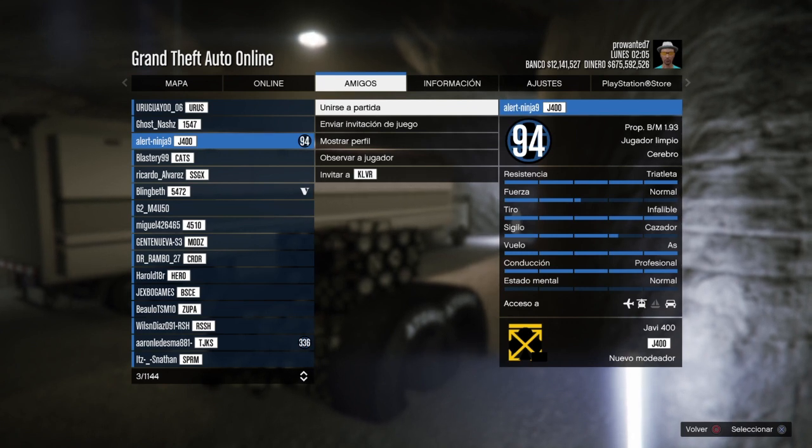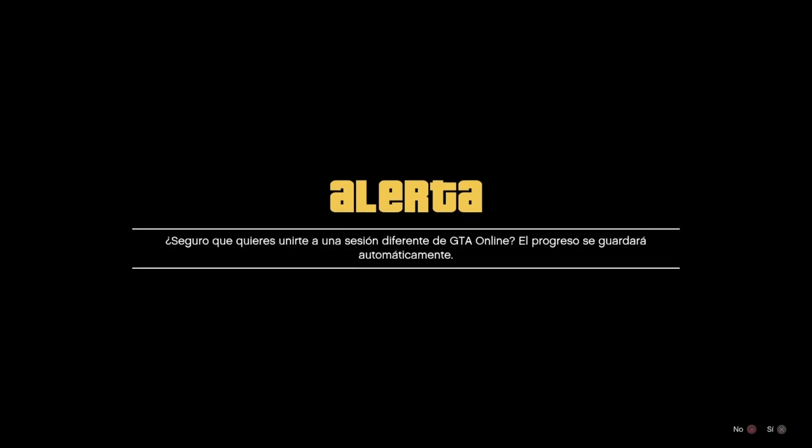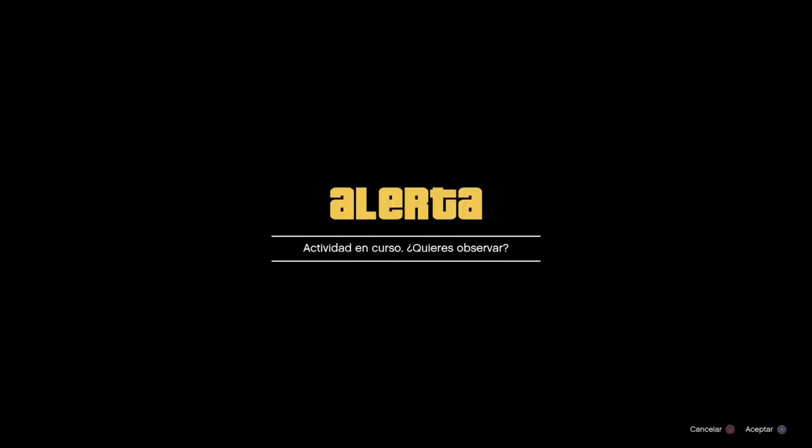Una vez que nos unimos aquí, siempre nos va a tirar a una sesión pública. Así que me uno a este mismo, le doy unirse a la partida. Vamos a esperar —pone 'obteniendo detalles de la sesión'— y una vez que me llegue la alerta, da igual la puntería que tenga, yo la voy a aceptar porque necesitamos unirnos a una sesión pública. Le damos unirse y ahora vamos a esperar, y como tenía reaparecer en el búnker —última ubicación— pues aquí caemos.